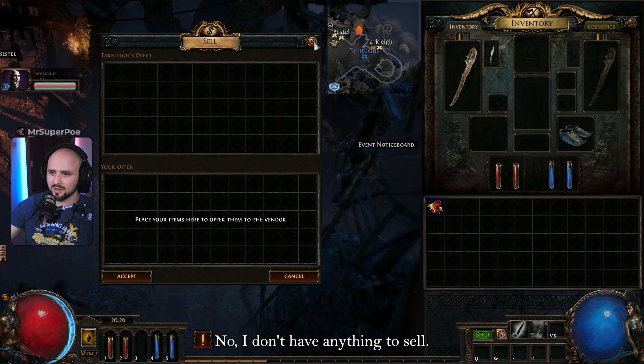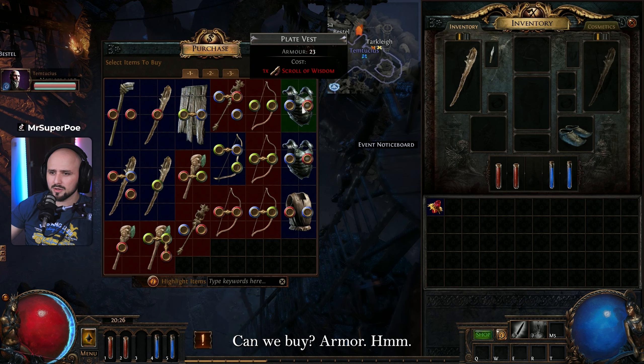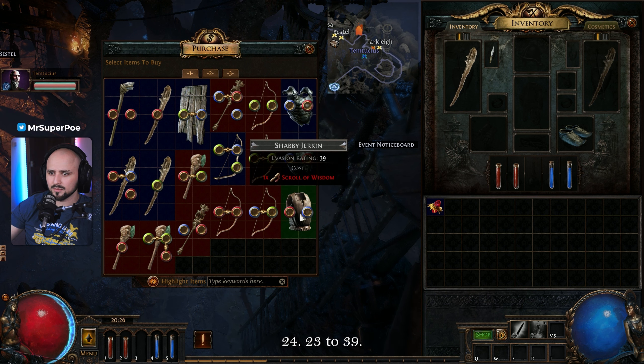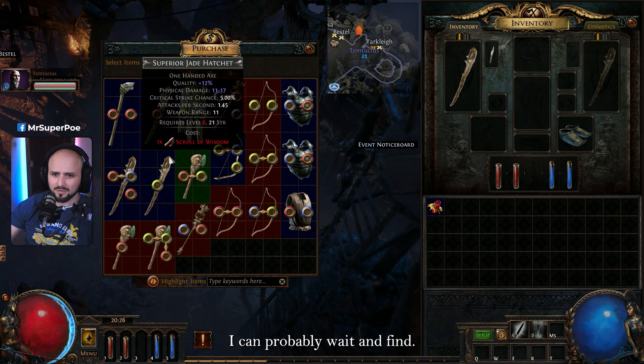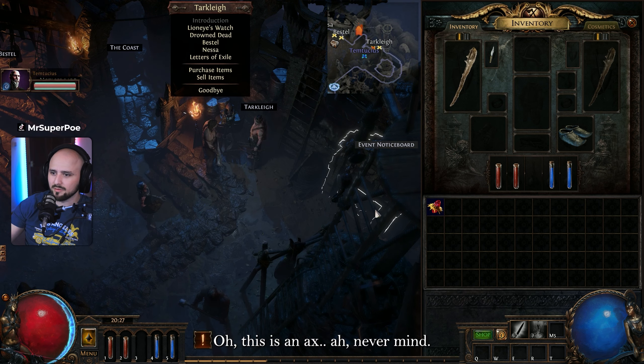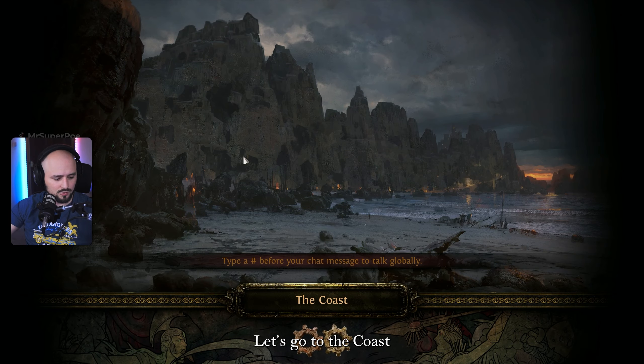These are quests. What can we sell? I don't have anything to sell. What can we buy? Arm 24, 23 to 39 — I don't know which one I need. I can probably wait and find something. Oh this is an axe — never mind, I'm not gonna buy anything. I don't want to spend. Let's go to the coast.